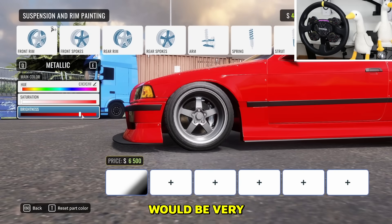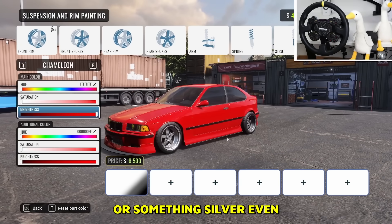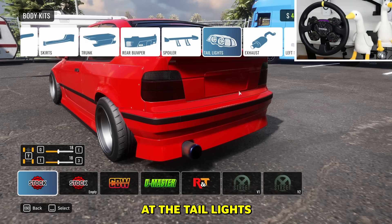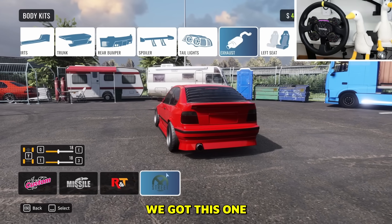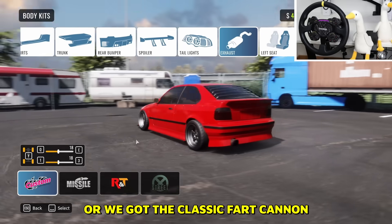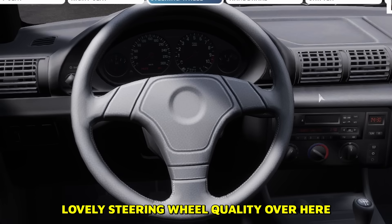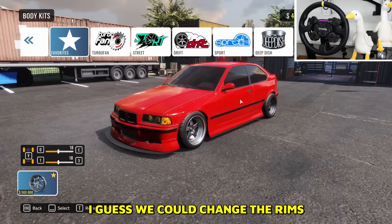White rims would be very lovely on this car, or something silver. Yeah, these actually look pretty nice. We do need red calipers as well. For exhaust, we have a smaller one just poking out, or we got the classic fart cannon — let's just go with the fart cannon. Steering wheel — lovely steering wheel quality here, we're definitely gonna have to change that.